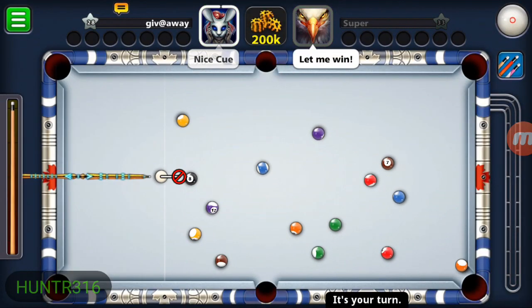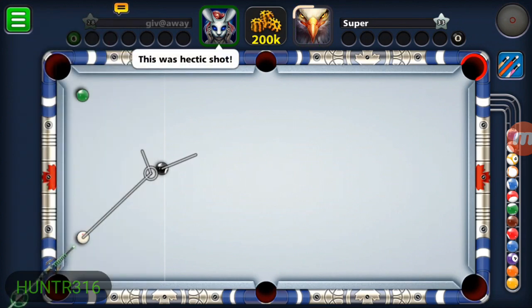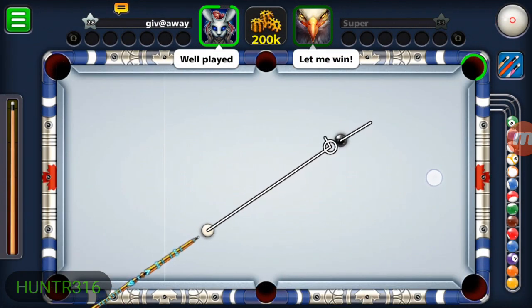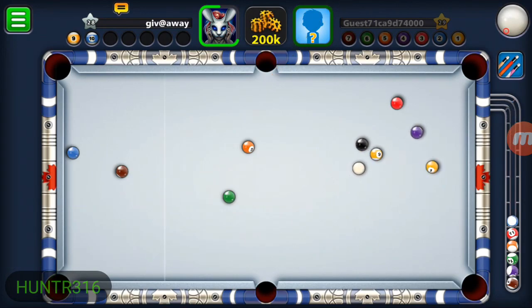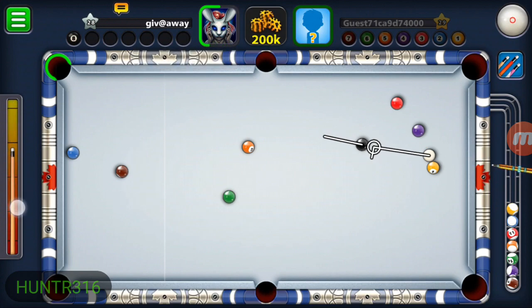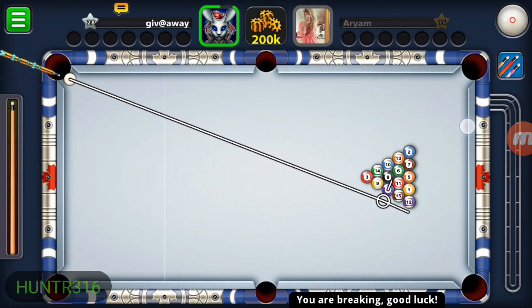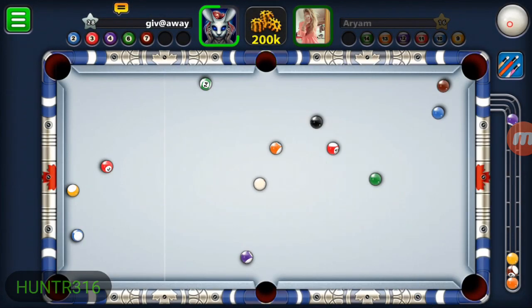With 207,000 coins we go into the Toronto table. My opponent had a nice chance but had issues with his aim and gifted us the game. I was extremely lucky to open the yellow. I had to make sure the white ball traveled forward with topspin - without topspin on that shot you'll be in a difficult position on the black and lose. Each shot you need to learn what type of spin is needed, which is how you actually win lots of cash.